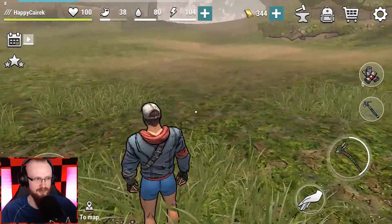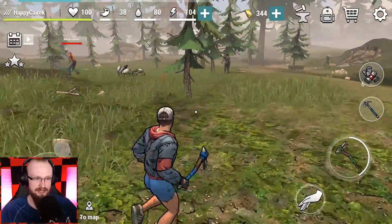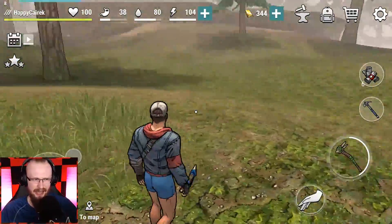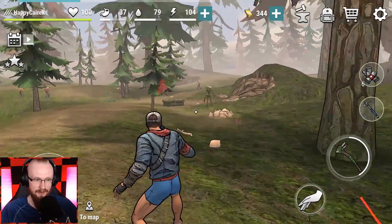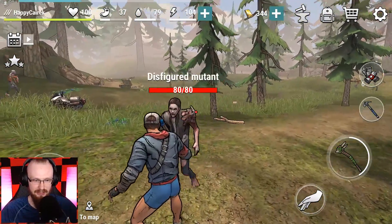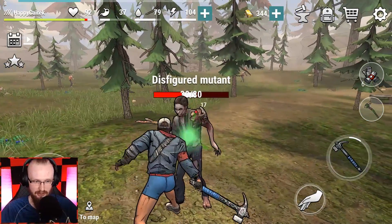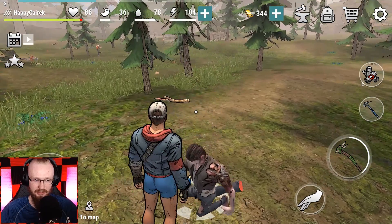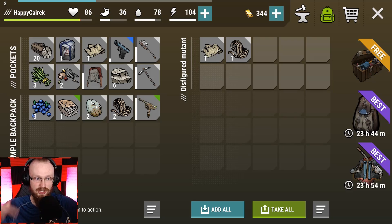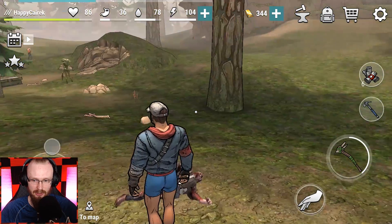A lot of you told me 'Hey Sarc, I played this game for a couple of minutes and I'm already a higher level than you' - and now I get how. I fought a disfigured mutant and then switched to my hammer. Yeah, I have to keep switching weapons and that way I fight faster. Switching weapons kind of works!